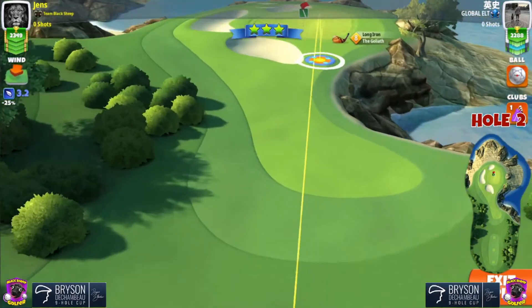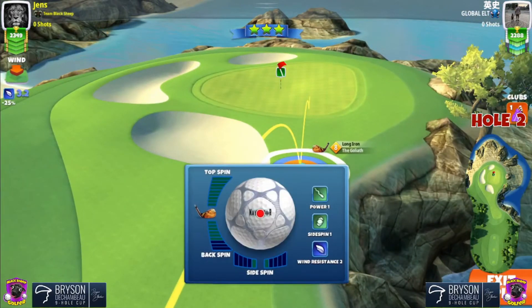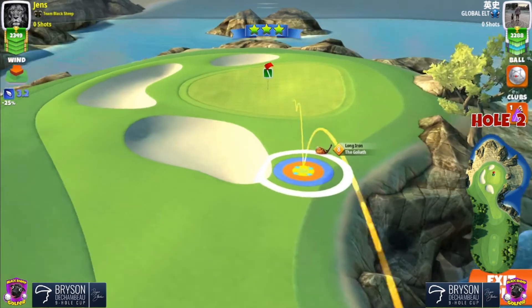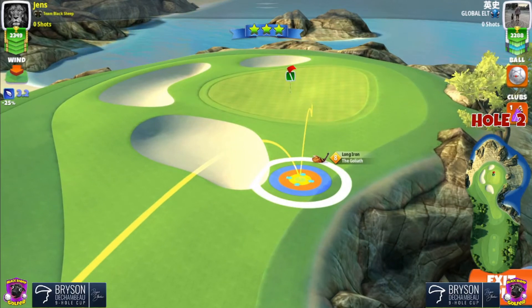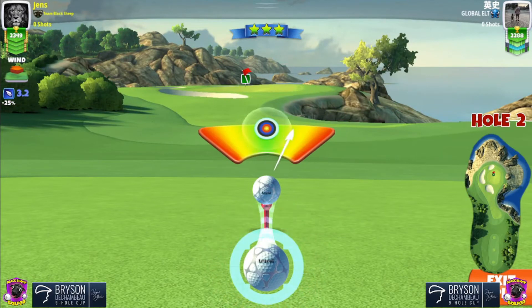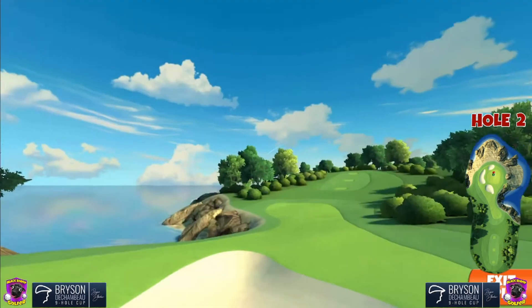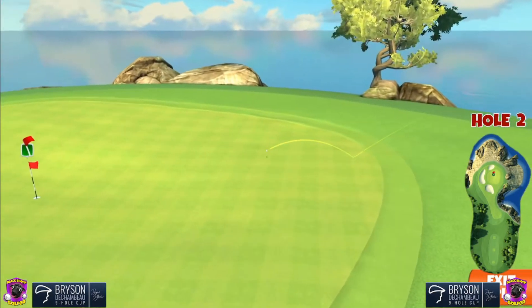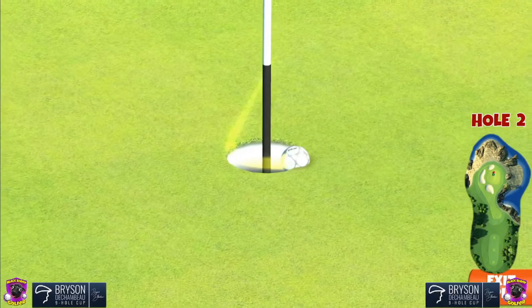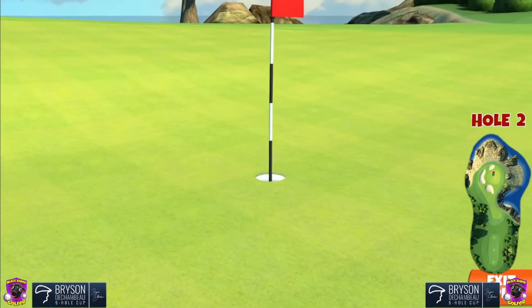Hole number two here. I play it with the Goliath this time. Normally I play with the backbone, but we need to sometimes try something new. To be honest with you, I don't remember if I played it 20 or 10% medium distance — you need to find out your own distance and elevation. Sorry about that. Perfect shot — perfect hit here. Nice bounces and it rolls down into the cup for a nice hole-in-one. See you on hole number three.